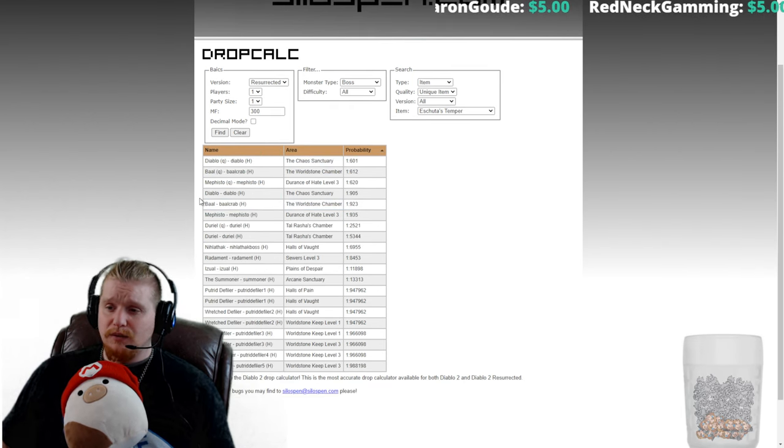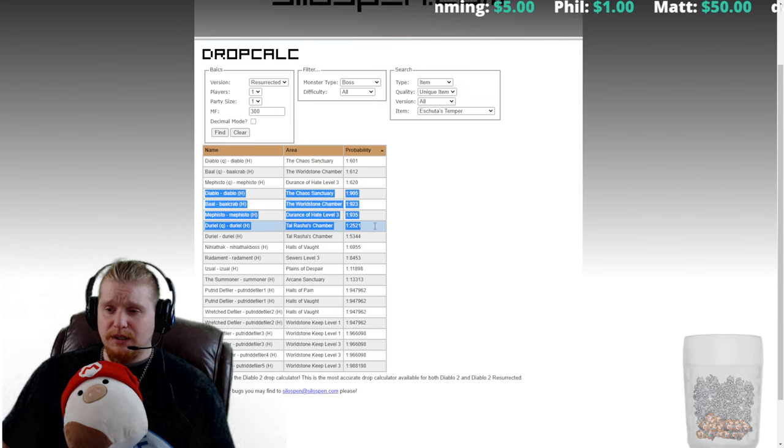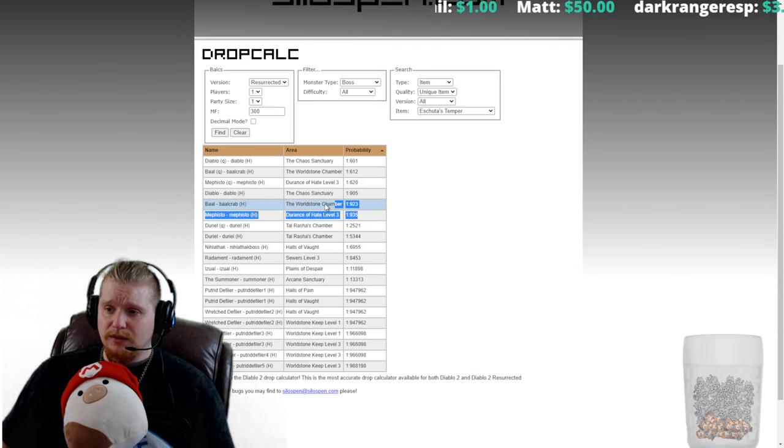It looks like we have a pretty good chance on Hell Diablo on a non-quest kill of 1 in 905. Hell Baal is 1 in 923. Mephisto is 1 in 935. Even Duriel has a 1 in 5,344 chance, which isn't bad. Really good chances on all the Hell bosses with 300% magic find.